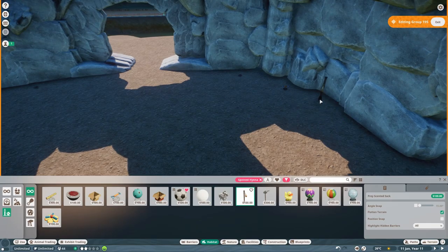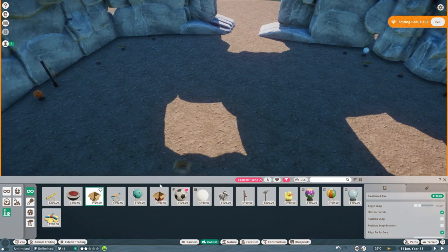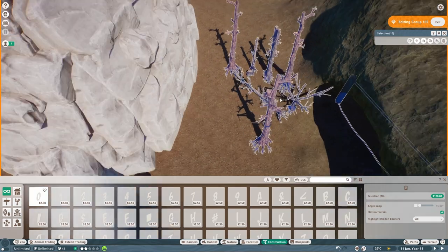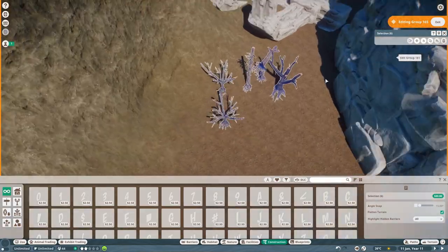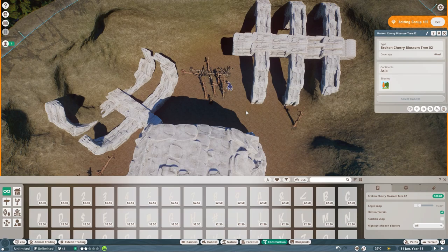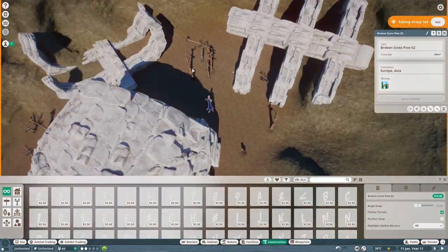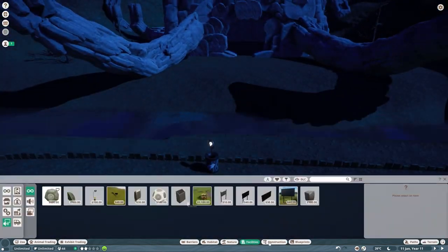I thought about putting some enrichment in but all the enrichment looked quite ugly and didn't really fit with the theme, so I was going to put it on the inside. I realized with the feeder I'm going to have to bring in a tree or two — just a few dead trees because this is a barren landscape where trees used to be but have now died. That means I can do the same feeder inside a broken tree as I did in the werewolf build.